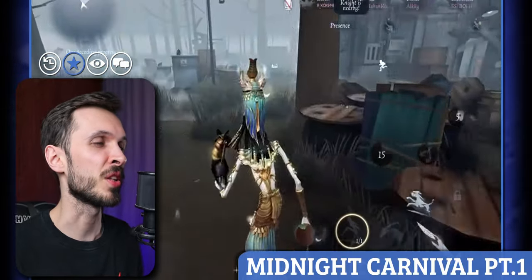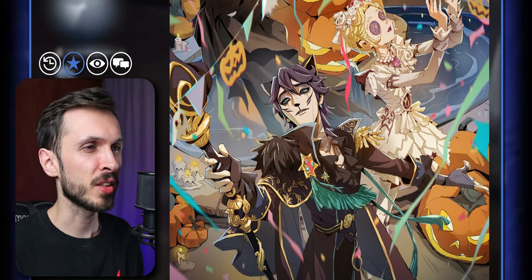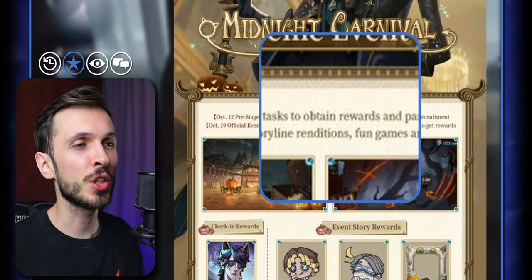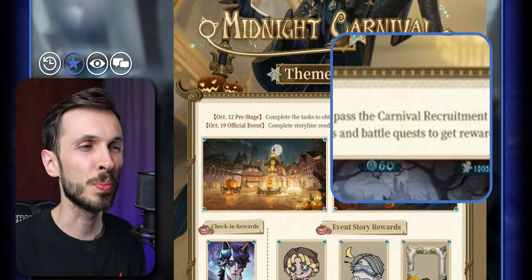We're getting two separate events. In the first event, we're getting the first part of the Midnight Carnival event called the pre-stage event. This event will have a complete task mission where you can obtain different rewards, and you can also pass the carnival recruitment.